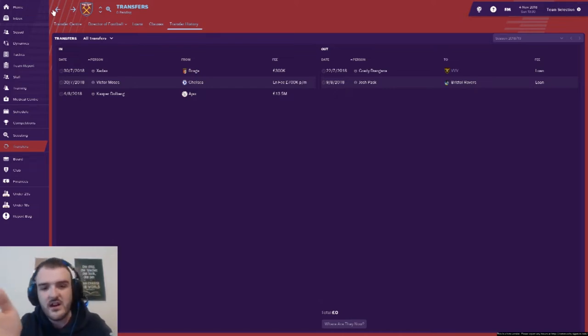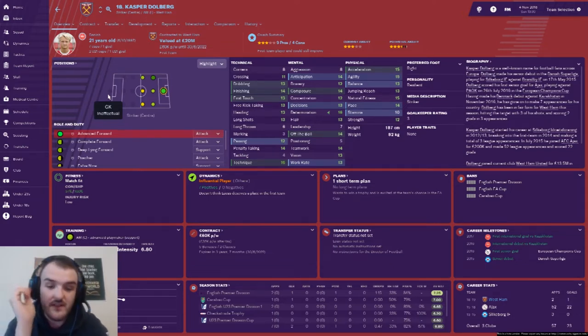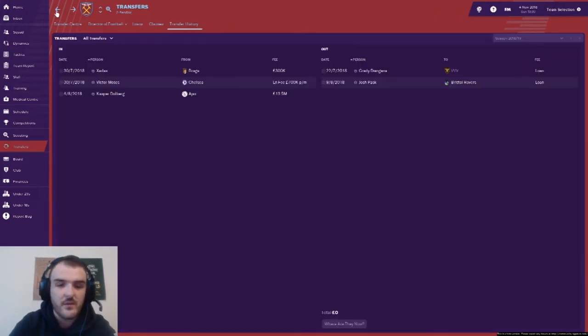The big signing is Kasper Dolberg at £13.5 million. He was injured for two months when we got him, but I wanted him because I've heard he is very, very good. He's played three games — two in the league, one in the cup — and scored two goals. He then picked up another injury soon after his initial one, so he's only been able to play a few games. But now he's in the team he is looking very good, and hopefully that £13.5 million could prove to be a bargain.